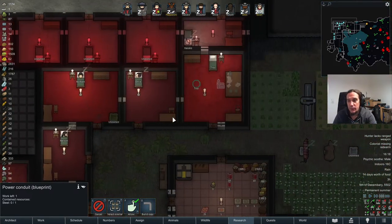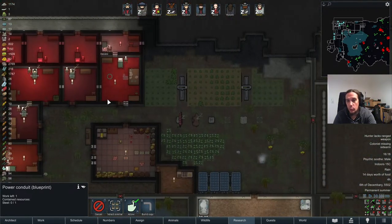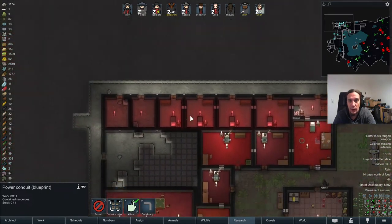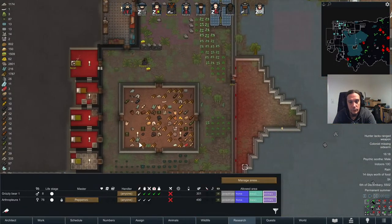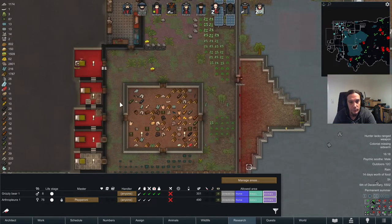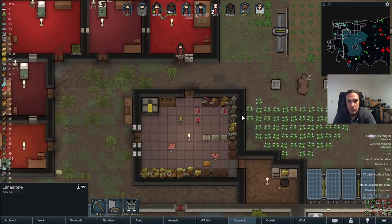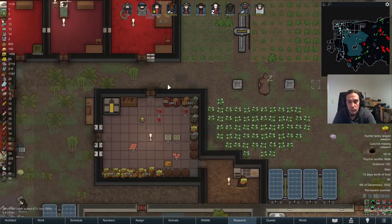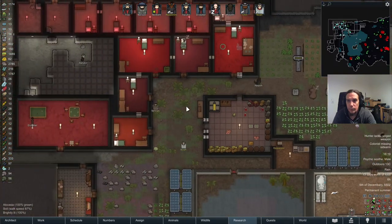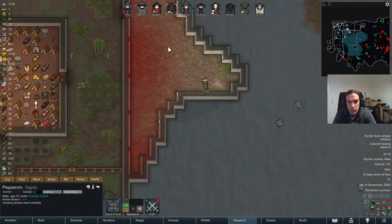This place is coming along damn nicely. I'm a little bit afraid because our lord and savior Randy hasn't dumped any crap on us in a while. I really hope we're going to get some training on the grizzly bear, but I have insect meat for it so it should work. With finally one animal tender here available, that's good.